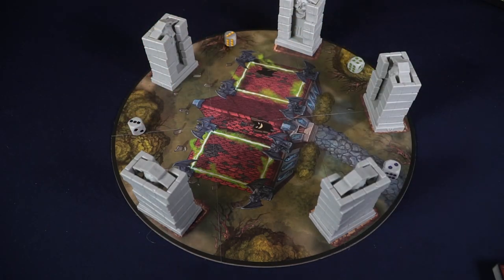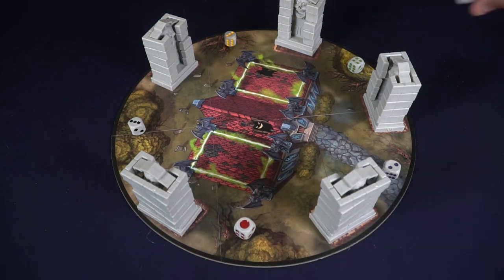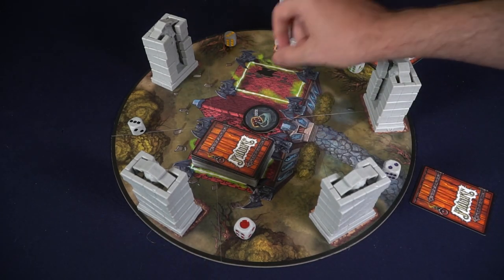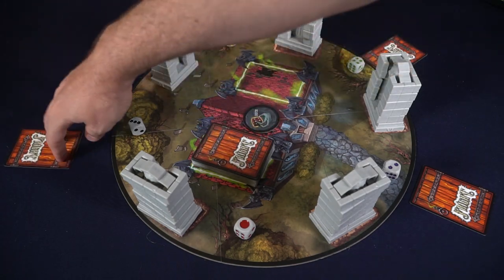Then shuffle the Fright deck, place it in the middle of the board, and draw a card for each player to utilize in their hand, but make sure to keep it secret. After that, you're ready to begin the game and start scaring your opponents.